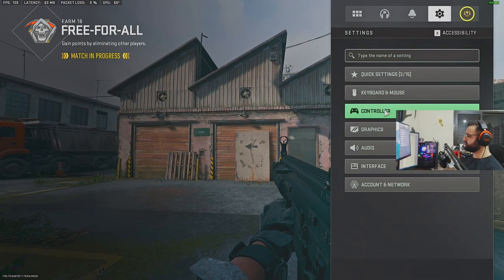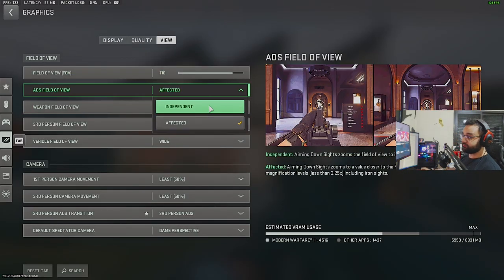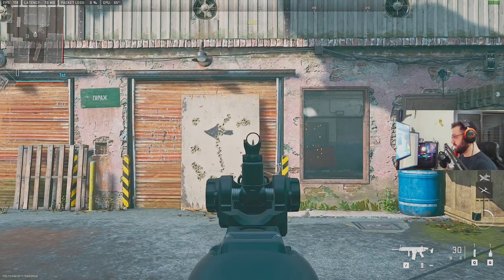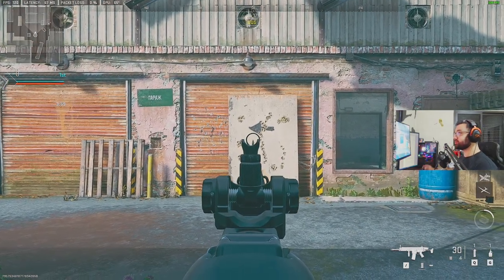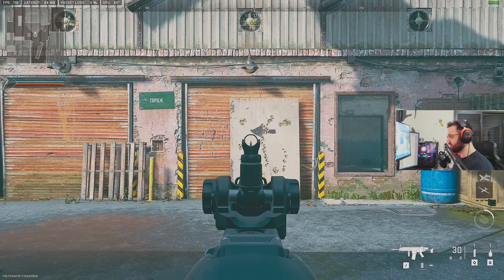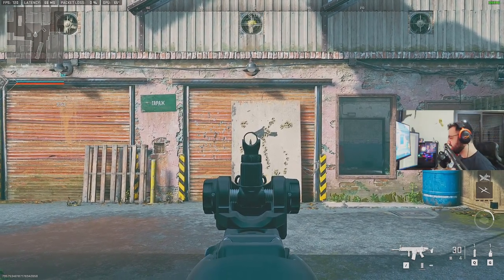If you have Affected FOV, bullets will look like you have no recoil, but it's actually still the same recoil pattern. If you put it on Independent and aim down sight, it's going to be way more zoomed in so you'll feel like there's more recoil — but it's actually still the same thing. It's all mental; if you just pull down the same exact way, it's going to look the same way.